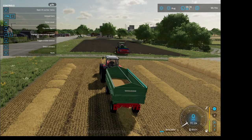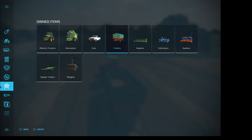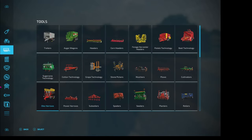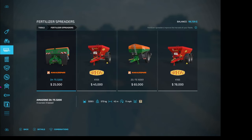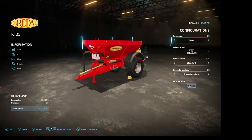One thing we haven't talked about yet is how to fertilize a field. We need to fertilize, but we currently don't own a fertilizer spreader. If we hit our P key, that brings us into the shop menu. Tab down to see all the equipment we currently own — no fertilizer spreader. Going back up to the tools icon, we scroll down to fertilizer spreader, select that, and we see several different options. This one will spread either lime or fertilizer, which is convenient, so we'll pick this one. We'll use it as-is for now and purchase it for $45,000.